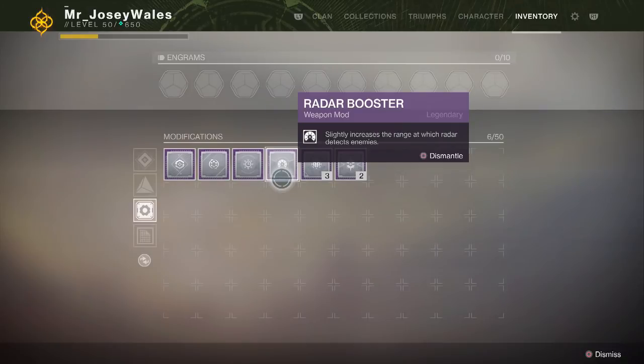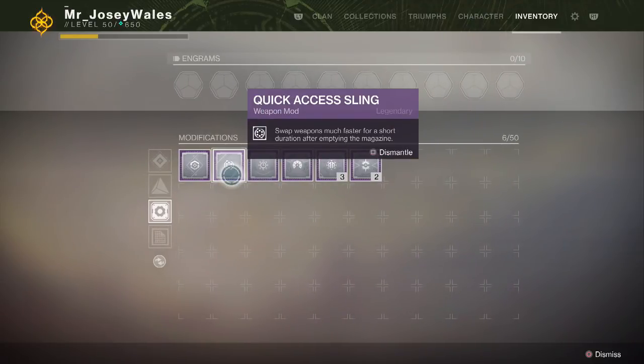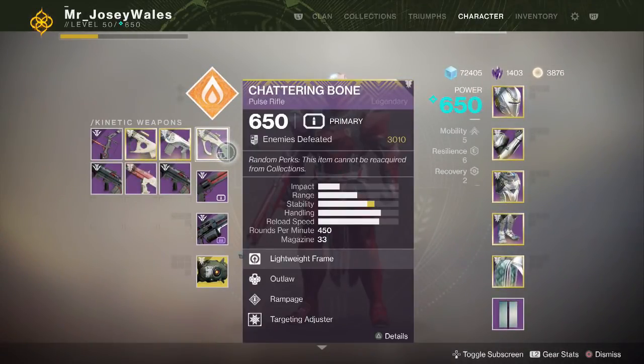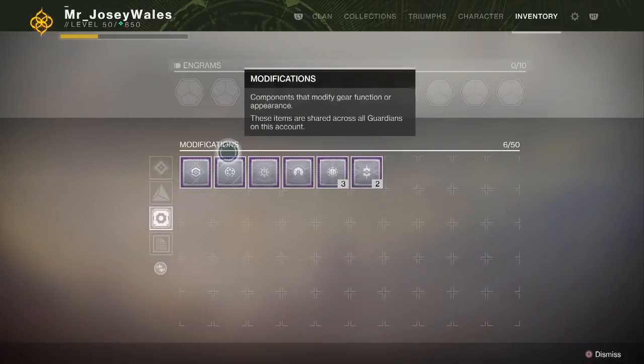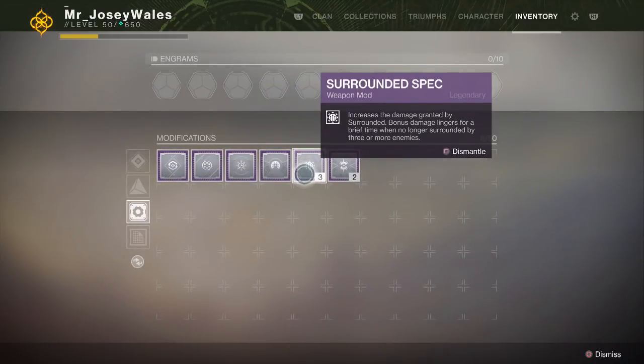Next up is Radar Booster, and this one is probably the worst mod from Ada-1. Maybe it's slightly better than Quick Access Sling given the limitations on that one. But Radar Booster only increases the range at which the radar detects enemies, and it's only very, very slight. This is not one you want to waste on your weapons. There are a lot of better options, and you'll probably be bummed out if you get this instead of Rampage, Surrounded, or Dragonfly.